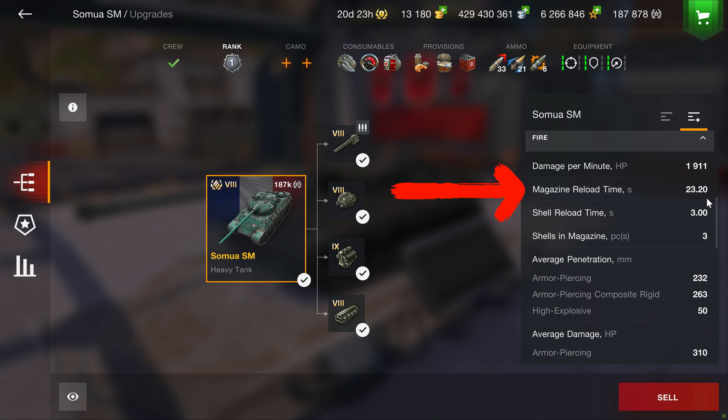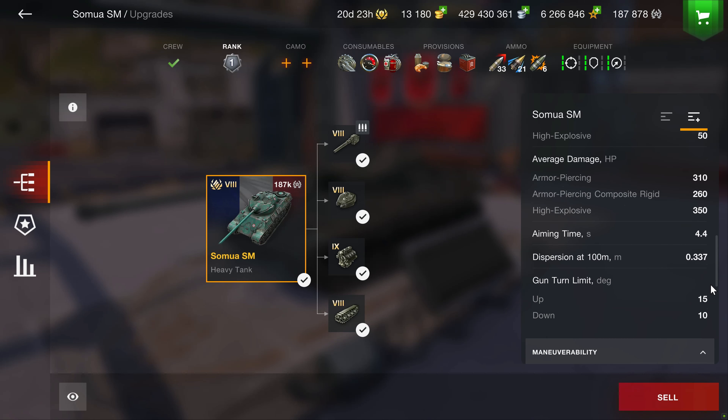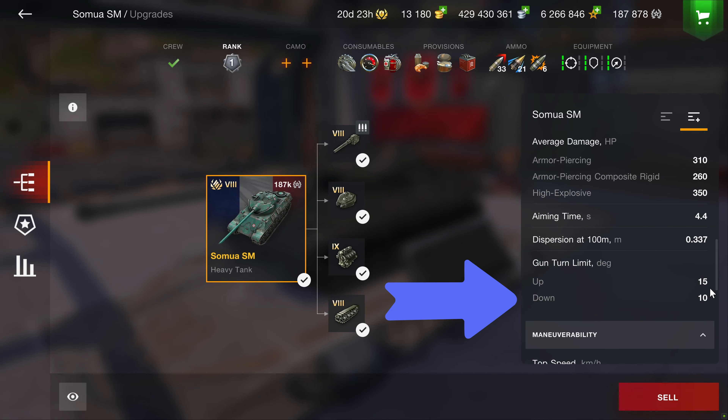Magazine reload is long at 23.20 seconds, interclip is just 3 seconds, AP penetration is 232, and APCR is a healthy 263 for Tier 8. AP alpha is 310, and only 260 for the HEAT round. The gun depression is a beautiful 10 degrees.